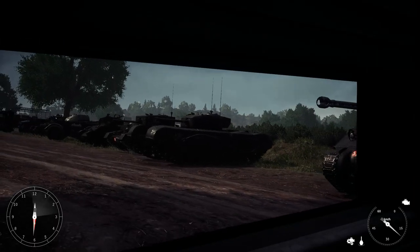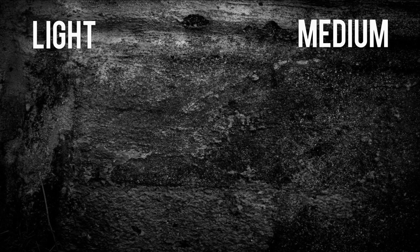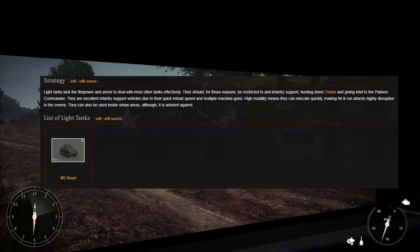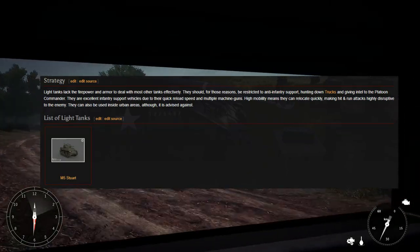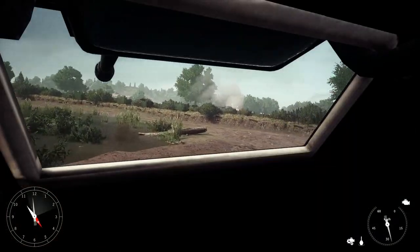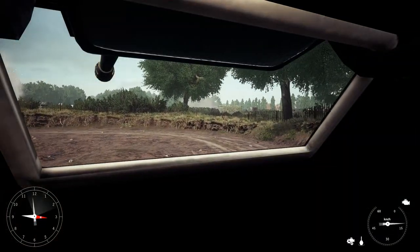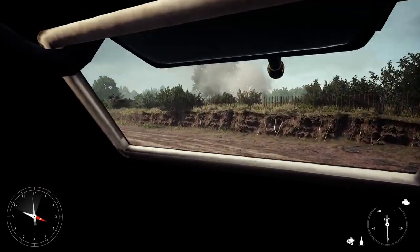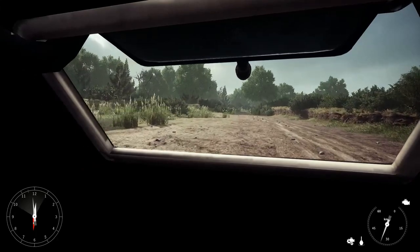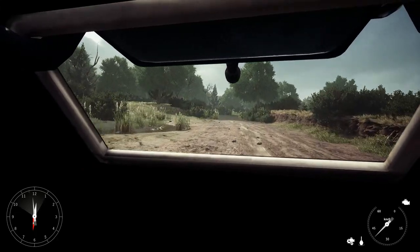Tanks in Post Scriptum are divided into four categories: light, medium, heavy, and tank destroyers. Light tanks lack the firepower and armor to deal with most other tanks effectively. They should be restricted to anti-infantry support, hunting down trucks, and giving intel to the platoon commander. They are excellent infantry support vehicles due to their quick reload speed and multiple machine guns. High mobility means they can relocate quickly, making hit and run attacks highly disruptive to the enemy.